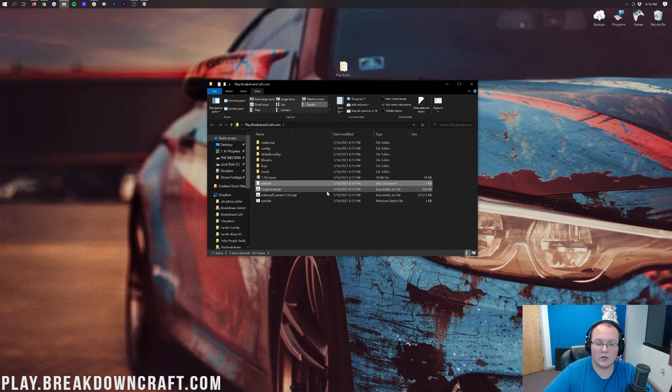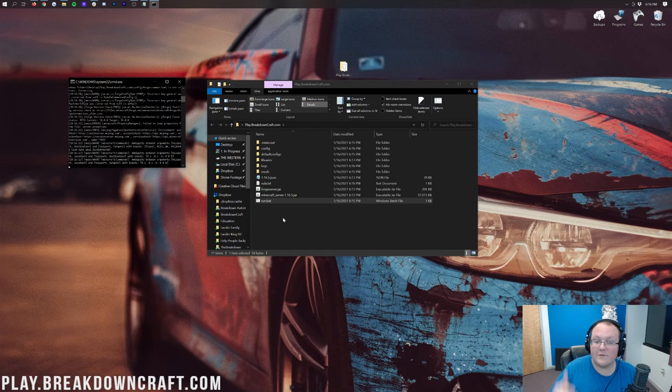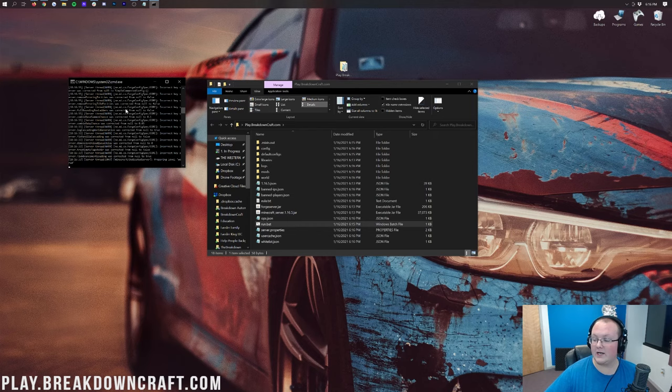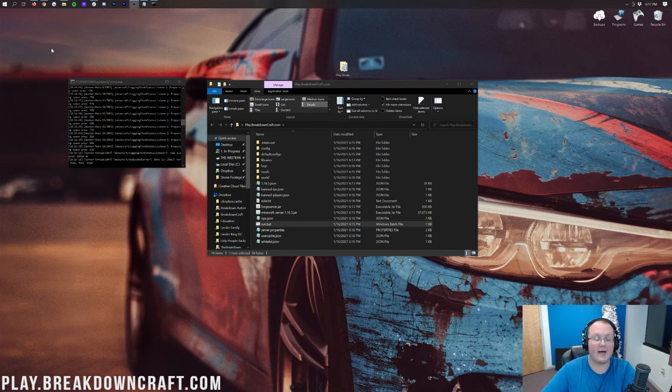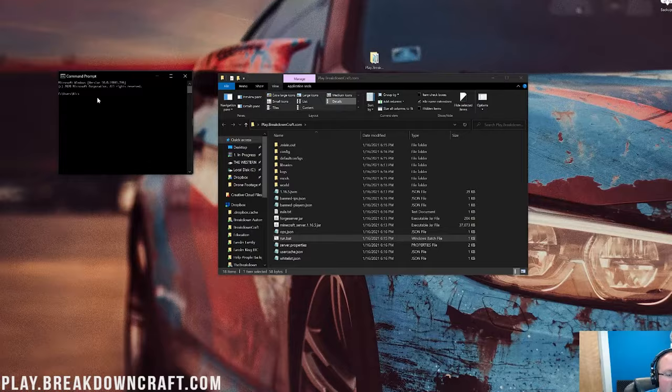Now double-click run.bat and your Forge server is going to start up. I'm going to show you how to join it as a good way to test. Your friends will join via your public IP address, but I always recommend you join with your local IP address. To get that, click the Windows icon and type CMD. In Command Prompt, type 'ipconfig' and hit Enter. Open a Notepad document and copy down two numbers from the results.